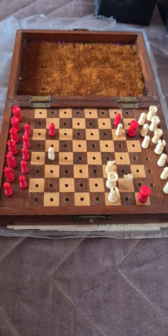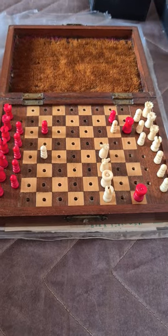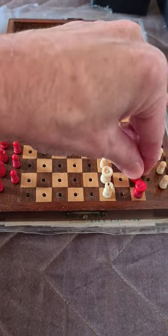Part 2. White to checkmate in six moves. After the key move discussed in Part 1 of Nf4, the best reply is Qh2 check.